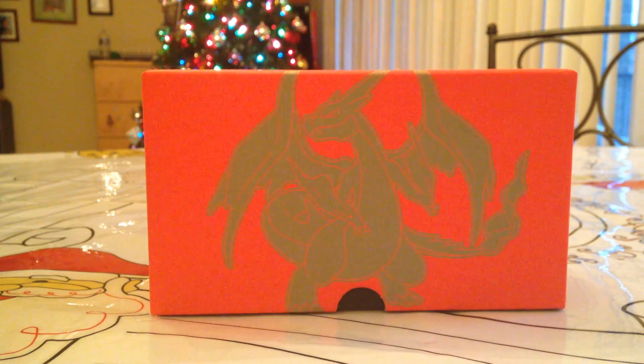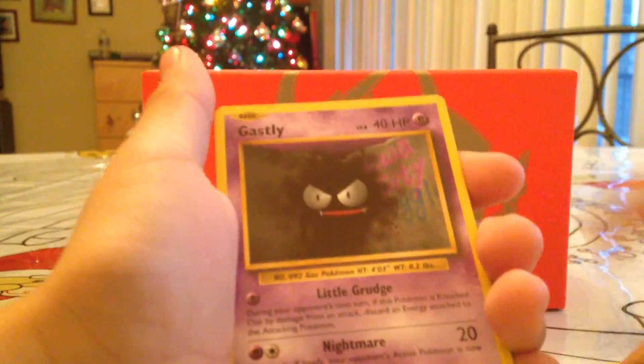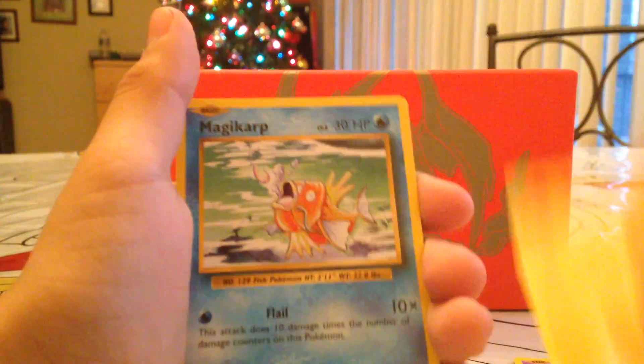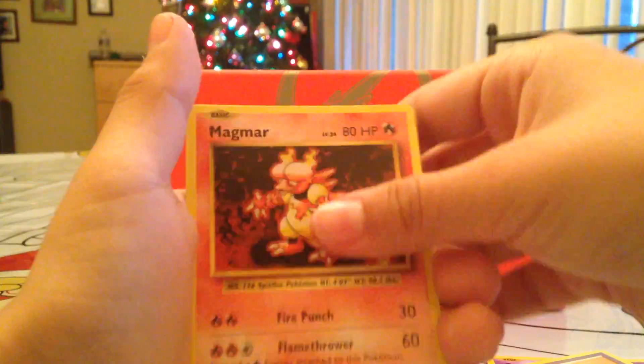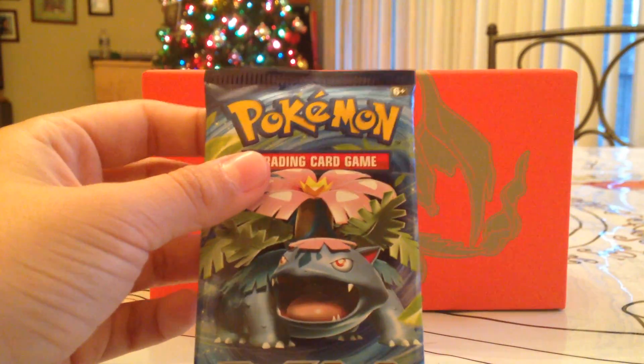We got a Mega Blastoise on this one. Hopefully I get a Mega Blastoise or Mega Venusaur — that is what I need to get. Hopefully I do it right this time. We got a Diglett, Gastly, Caterpie, Electric Energy, Magikarp, Devolution Spray, Magmar, Switch, Lightning Energy, and Electrode. You guys can comment down if I said it right or not. Yeah, we got a Mega Venusaur on this pack — hopefully we get something good.